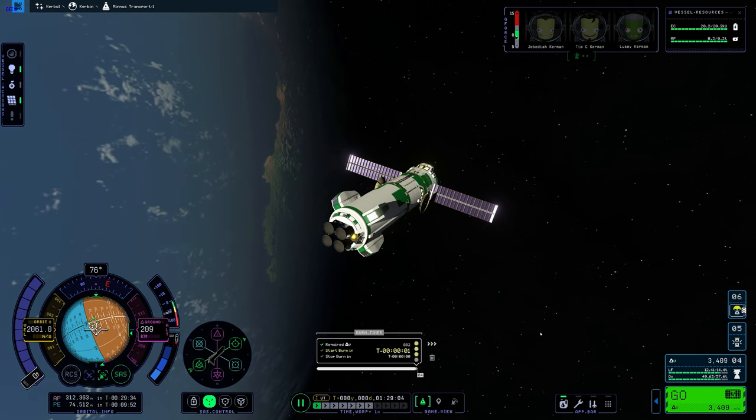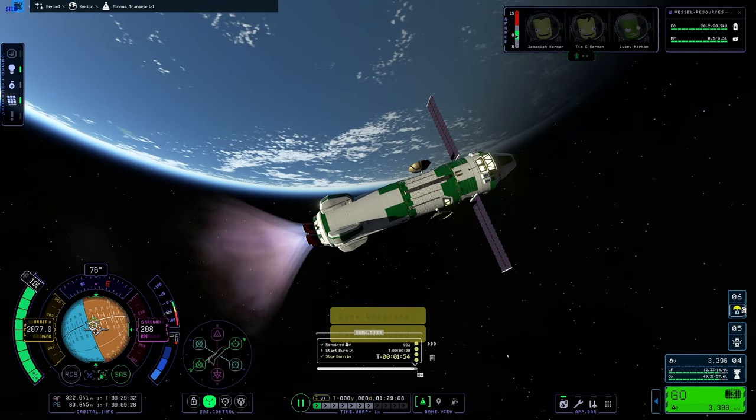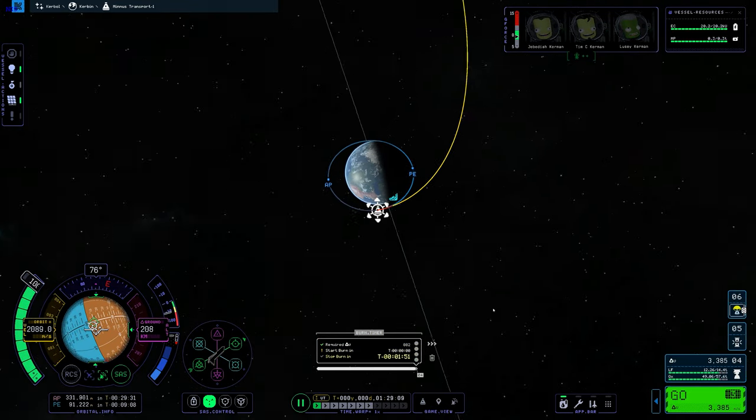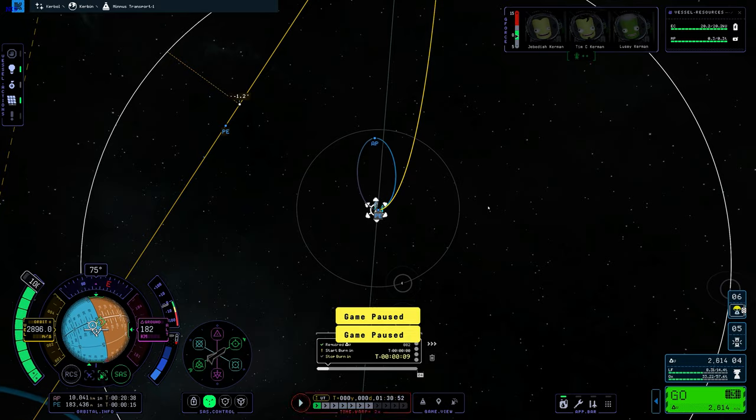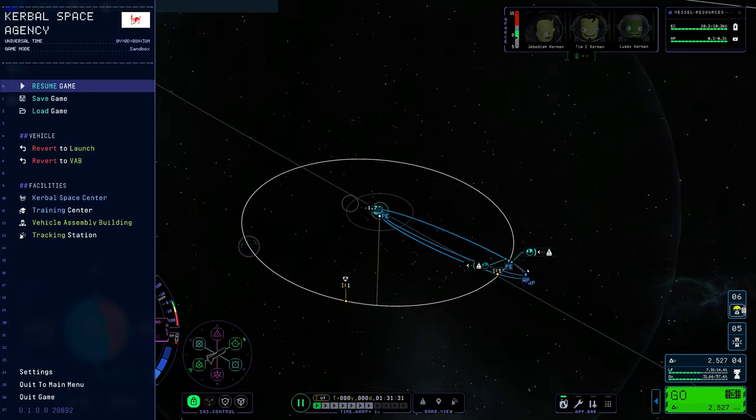Now you can see I am in orbit and about to begin my burn to go to Minmus. I will not bore you with the entire burn — I'm just extending my orbit out. And there we go, we have a Minmus encounter.